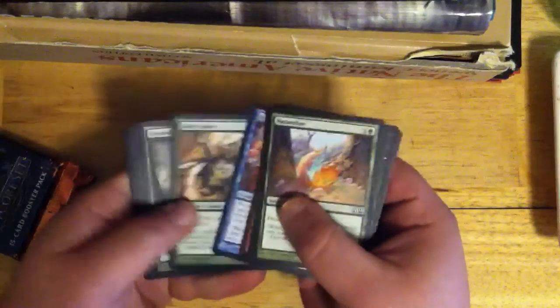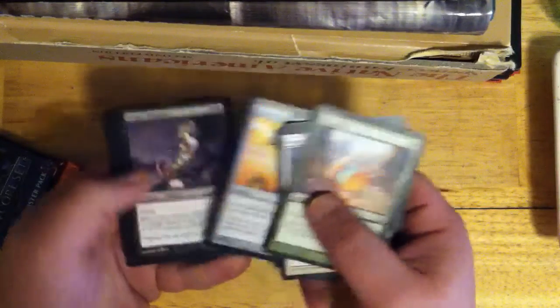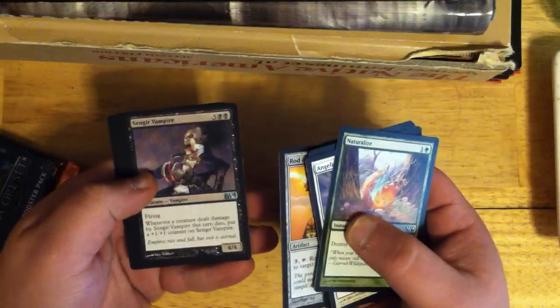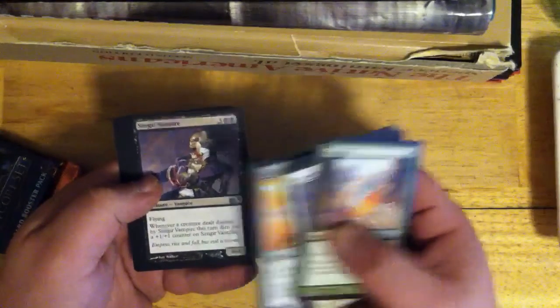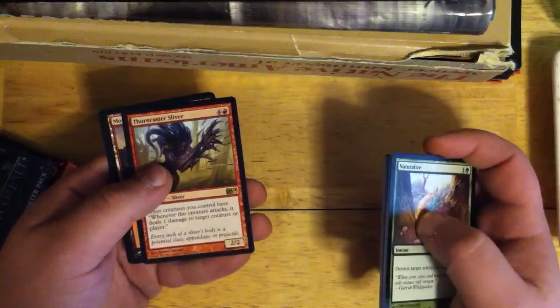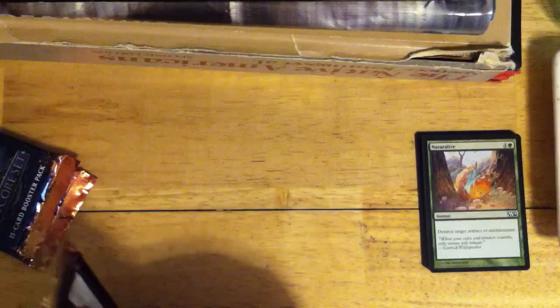We're going to go right to the uncommons — nobody wants to look through commons. Rod of Ruin. Song of Vampire. This is one of those cards that, back 15 years ago, aside from the Power Nine, this bad boy just ruled. Windstorm. And our rare is Thorncaster Sliver. Looking for those Colossal Hydras, those Scavenging Oozes — those are the money cards, obviously.